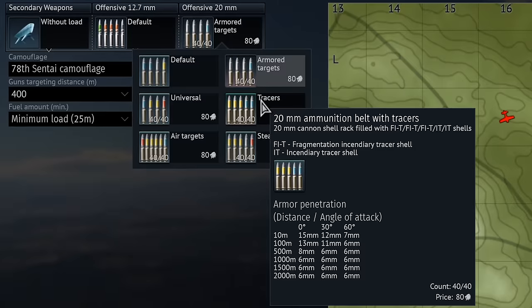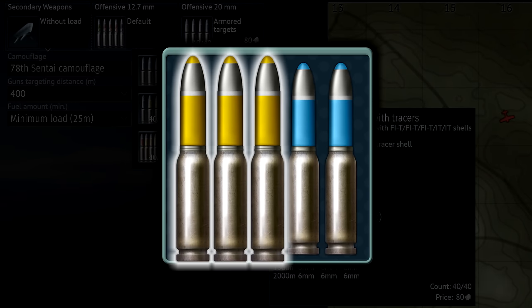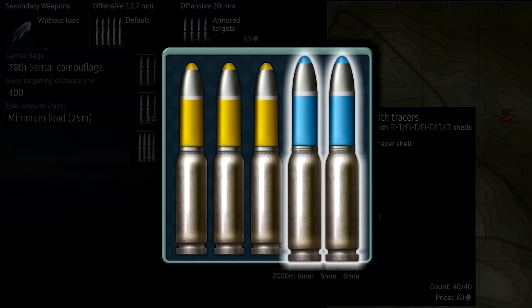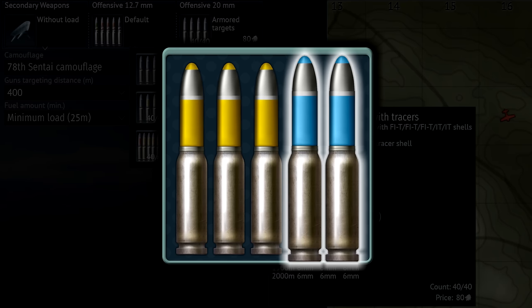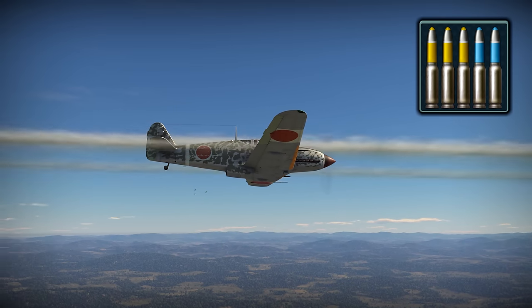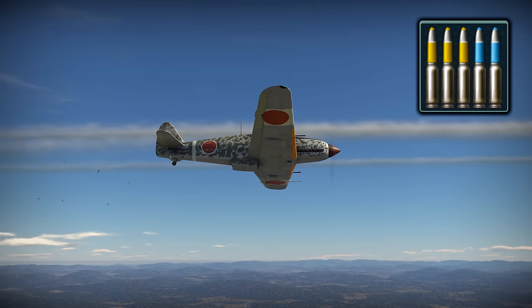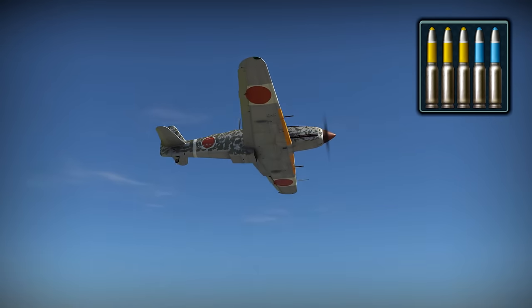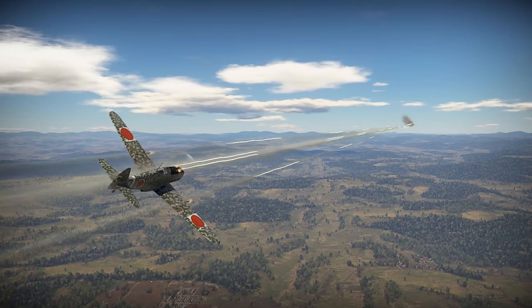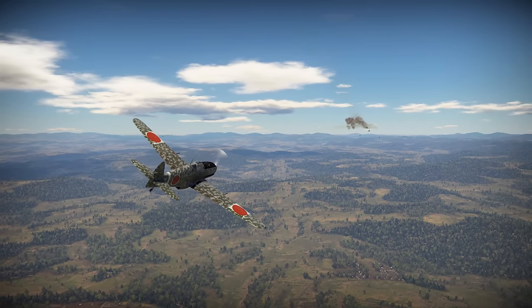The fifth belt type is tracer ammunition. It contains three yellow fragmentation incendiary tracers and two familiar blue incendiary tracers. It's actually a great belt for fighting at long range, because it allows you to see where your shots are traveling rather easily and, with some lead and adjustments, to hit targets which are just a speck on the horizon.